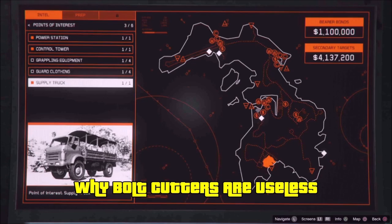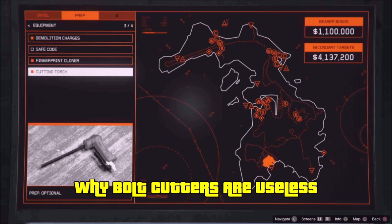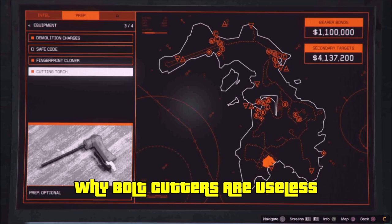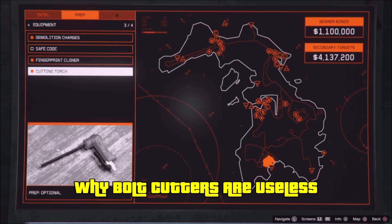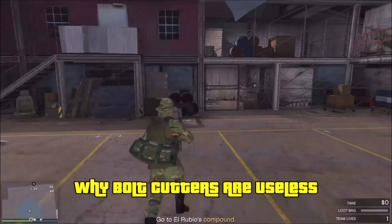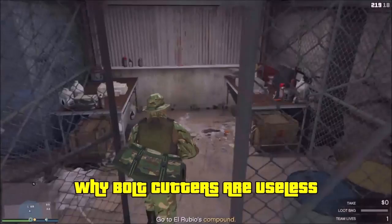As for the other points of interest — bolt cutters, grappling hook, and guard clothing — the bolt cutters are completely useless. The blowtorch from the prep mission does the exact same thing as bolt cutters, and that's guaranteed each time, unlike having to search for bolt cutters. The blowtorch prep is easy — less than five minutes, go to a construction site, fight a few guys, get the blowtorch. It also opens locks faster and allows you to access Rubio's compound through the drainage tunnel. Don't bother with the bolt cutters.